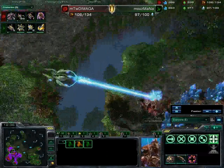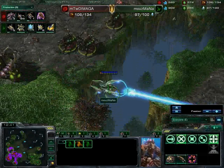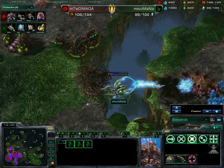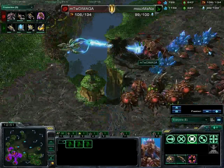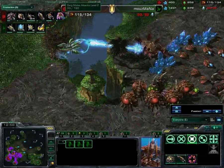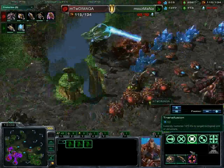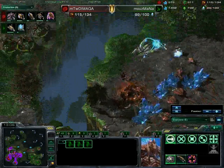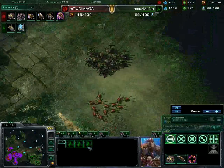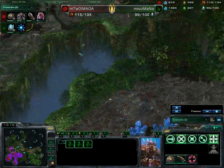By the time the queens get here they are absolutely useless. This void ray is now attacking the infestation pit - is he within range? I do not think so. He is now out of range and is going to get this infestation pit, which means no more infestors after these three. Melee attacks level two going down. Mana does get remotely supply blocked. So much is going on - I am so excited by this void ray.